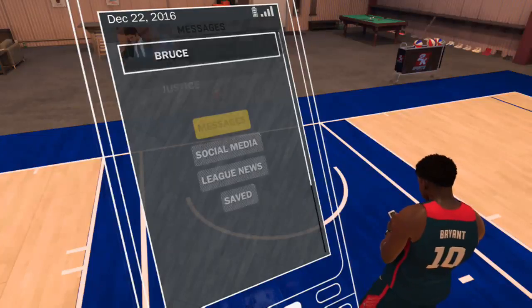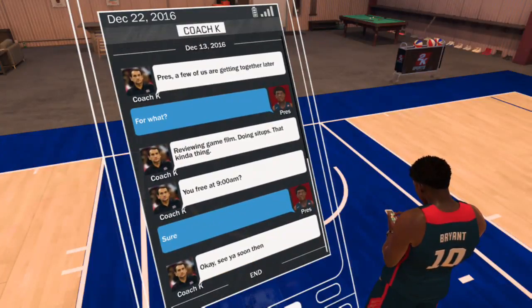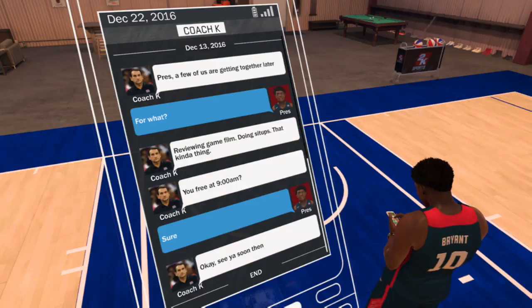This is how you know you got the jumpshot creator. Coach K will send you a message. You'll be doing things like reviewing game film, doing sit-ups, that kind of thing.